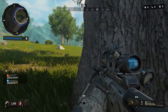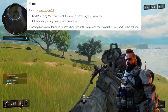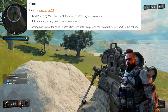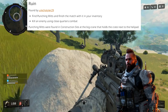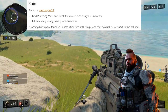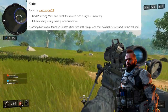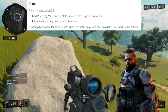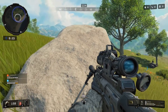And finally, another really difficult one is Ruin. For Ruin, you need to find punching mitts — and then after you find them, you need to kill an enemy using close quarters combat. In other words, you have to melee an enemy to the death. This would be even more difficult, but the punching mitts actually spawn in the same spot every time. At construction site, there is a big crane that holds a crate next to the helipad — that is where you find the punching mitts. They don't spawn in every game, but they spawn in the same spot every time they do.